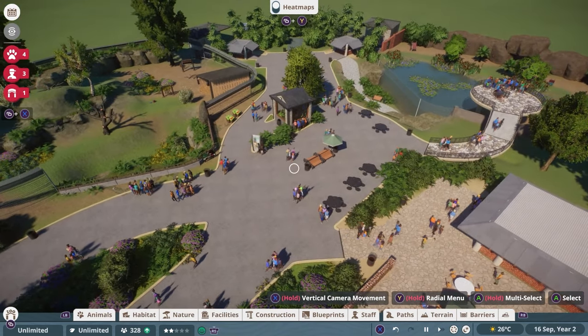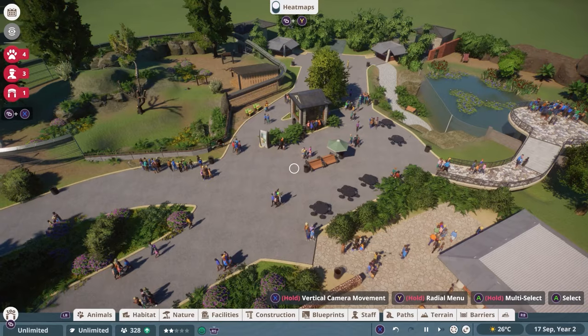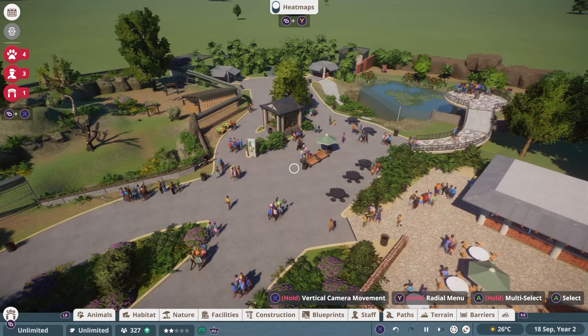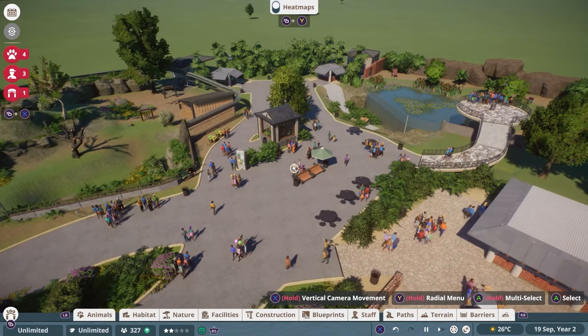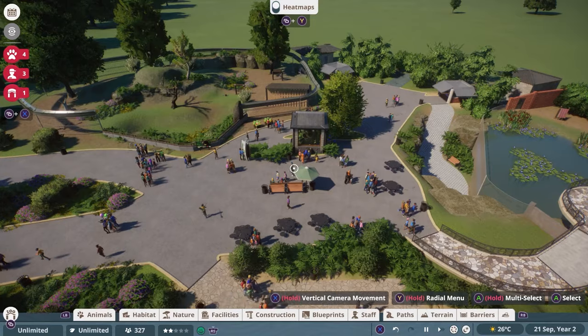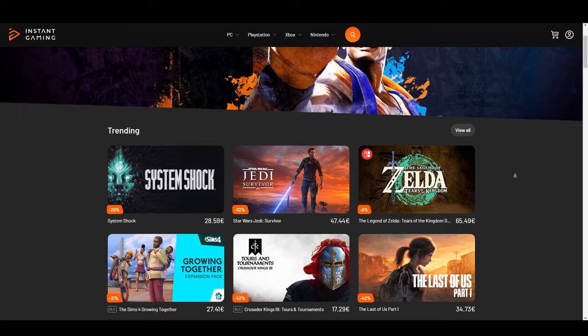If you want to pay attention to the top left, where we have a couple of annoying little notifications about our animals, this may actually get a little bit on the nerves after a while if you are, for example, in sandbox mode or if you are about to do something about these things but you don't want to see this the whole time.